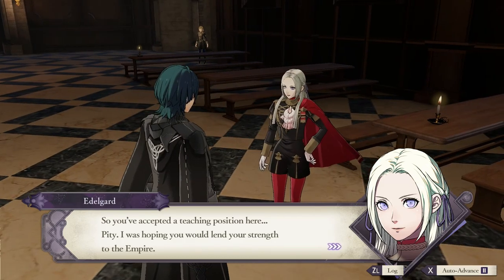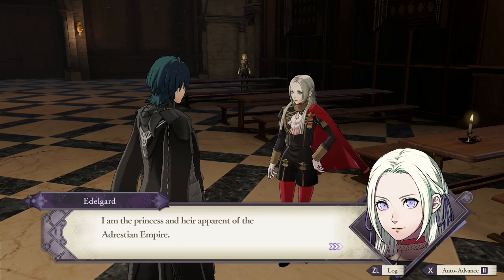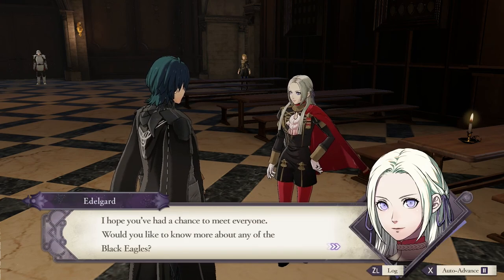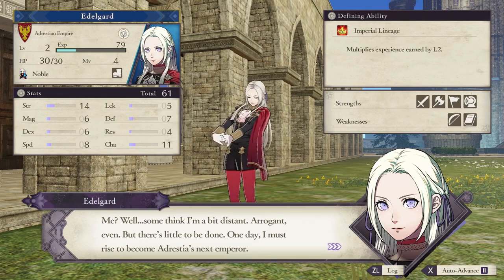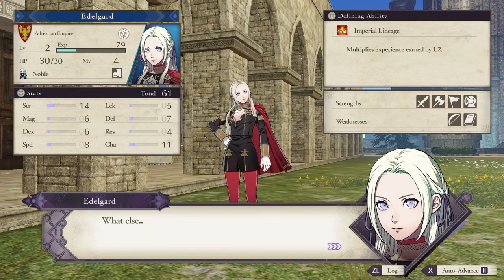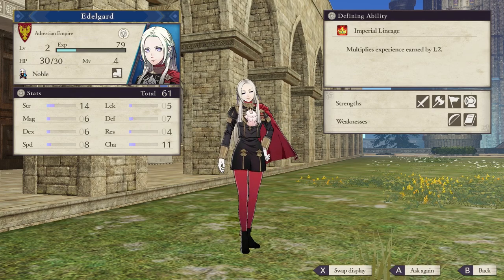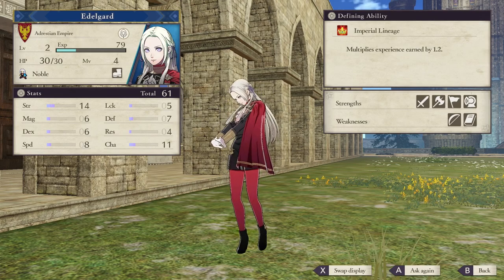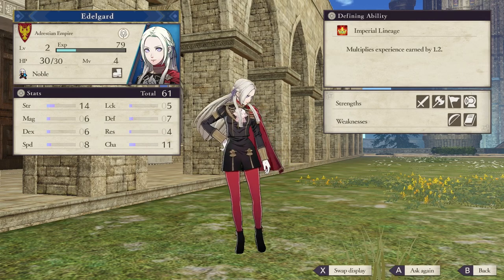So you've accepted a teaching position here. Pity - I was hoping you would lend your strength to the Empire. My name is Edelgard von Hressbauch, I am the princess and heir apparent of the Adrestian Empire. Would you like to know more about any of the Black Eagles? Yes. So you can see a few of their stats - what level she is, what her class is, all her base stats, what her strengths and weaknesses are. She's good at swords, axes, leadership and heavy armour. She's bad at the bow and white magic.